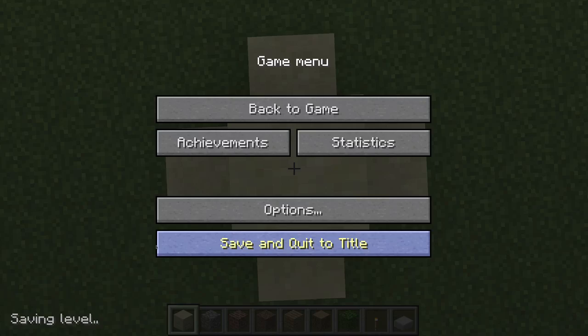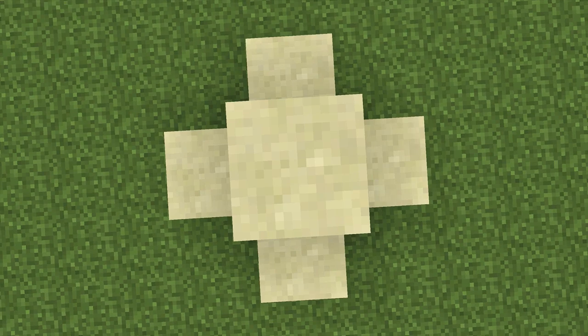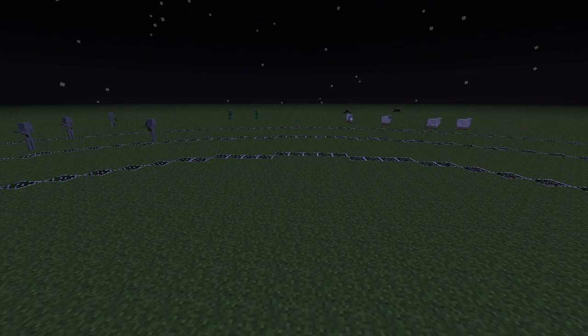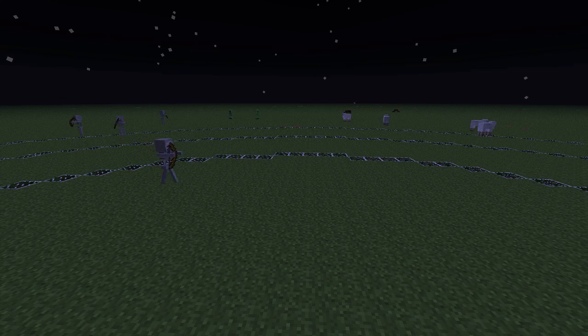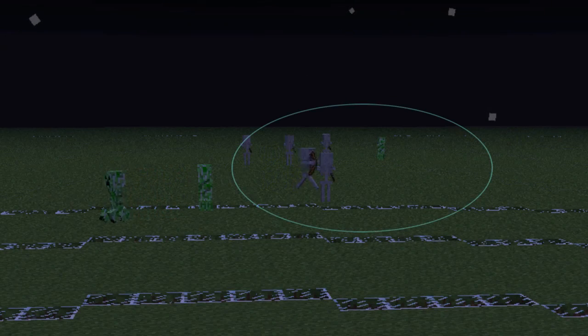If I stand right here and turn on hostile mobs, watch what happens. Pay particular attention to what happens between the two outer rings — it might be a little hard to see. Notice that mobs appear and disappear within this range. But more importantly, they move for five seconds before they stop moving, right after they appear. Do you see that skeleton there? He appeared and he walked straight for five seconds before he stopped moving.